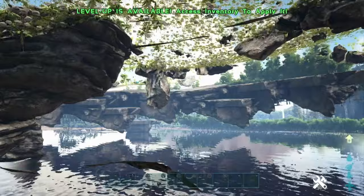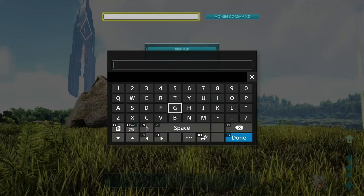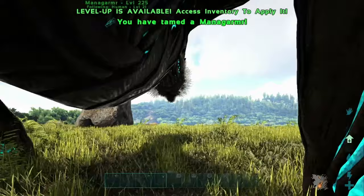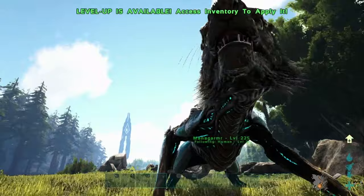The first way to summon tamed dinos is to enter the command GMSummon, and then the dino ID with the format: 'DinoName_Character_BP_C', then close the quotes and enter your desired level. Each dino has a unique ID, and this method gives you a dino with levels added from a perfect tame. For example, entering level 150 produced a level 225 dino with the extra 75 levels from taming efficiency.